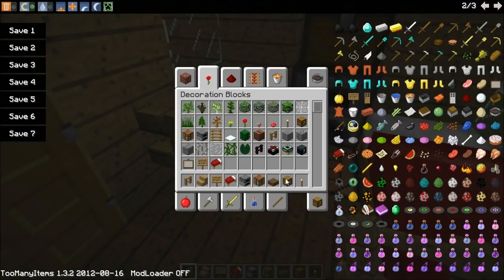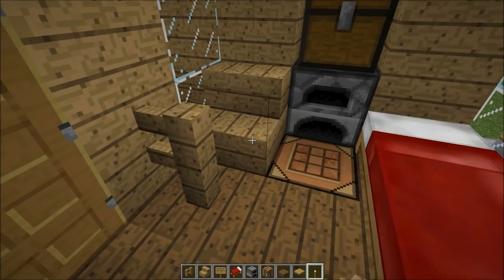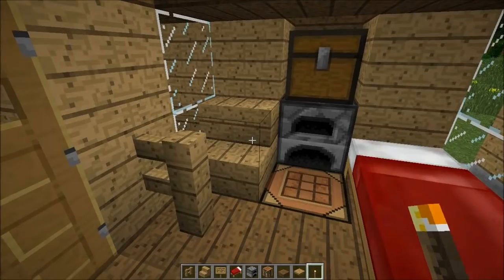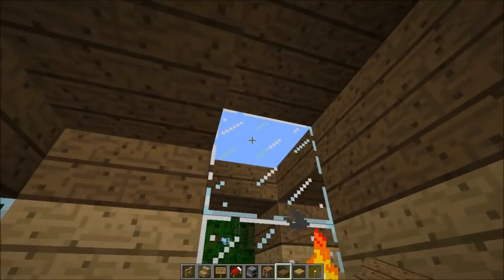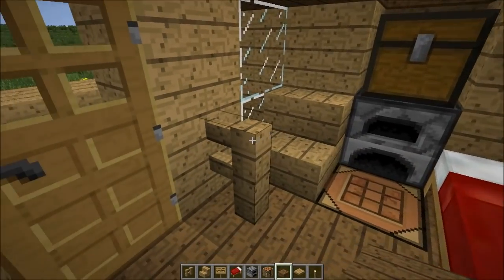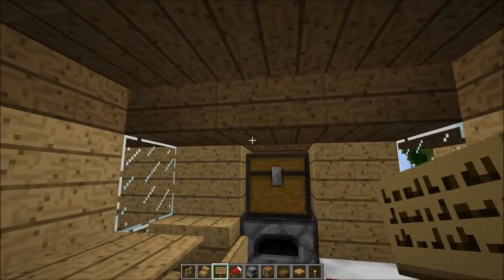Take a torch, and we also need a pressure plate. Pressure plate here, torch here. Take your half slab and place one half slab here — just one, so it looks cooler from this side and doesn't block the view. And a pressure plate. Take the sign and place it on the chair so it looks pretty cozy.